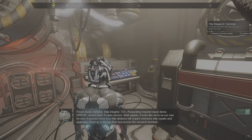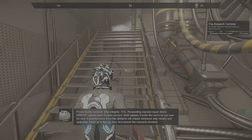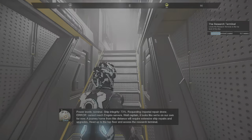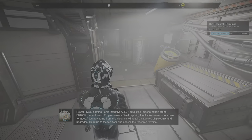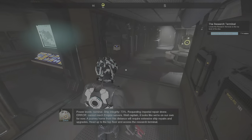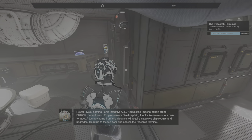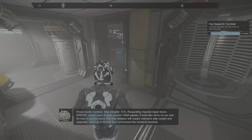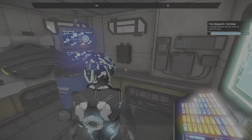Locate the research terminal up on the top level of the ship. Requesting Imperial repair drone — error, cannot reach Empire servers. It looks like we're on our own for now. A journey home from this distance will require extensive ship repairs and upgrades. There's our robot friend, Zeus. Let's just call her by her name from now on.